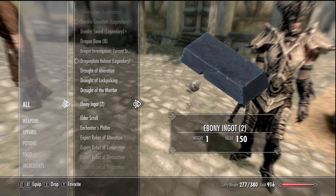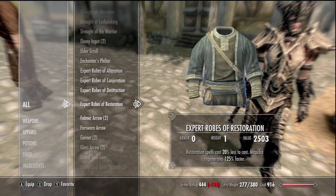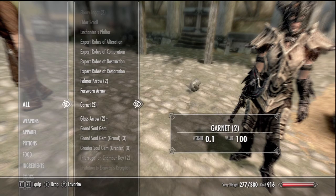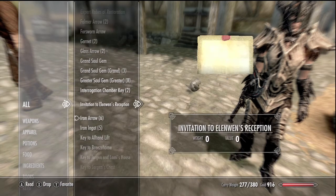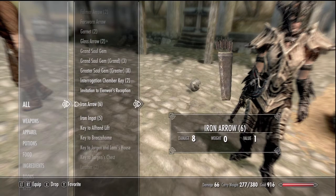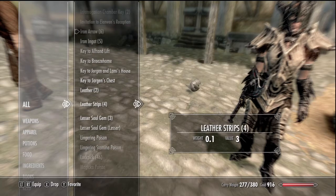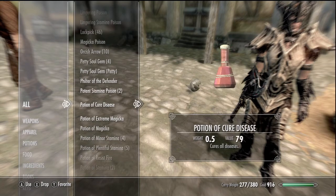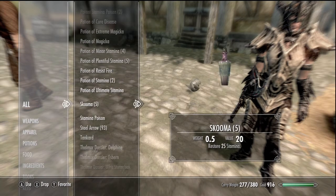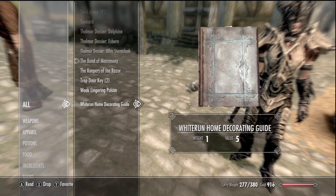I'm using ebony ingots to improve weapons and stuff. I've got the elder scroll — I beat the main quest, in case you were wondering. I've got some cloaks, a bunch of arrows, some soul gems so I can go enchant my weapons later on, iron ingots, leather, leather straps, more gems, and potions. Yeah, that's about it for my inventory.